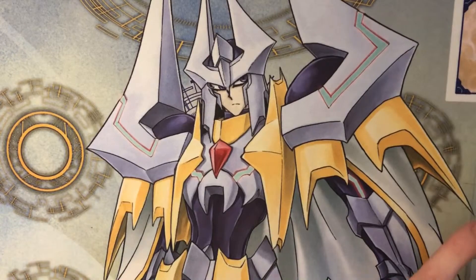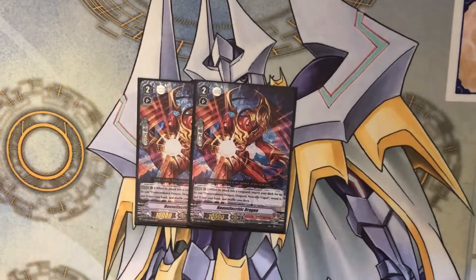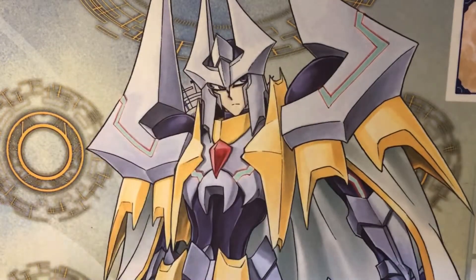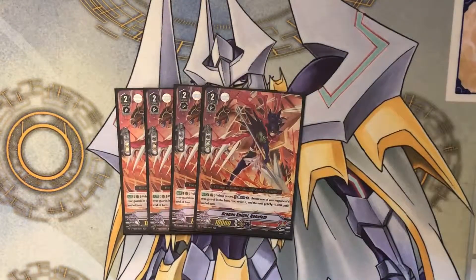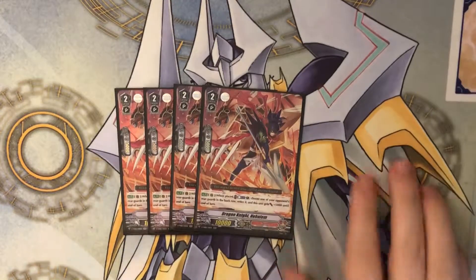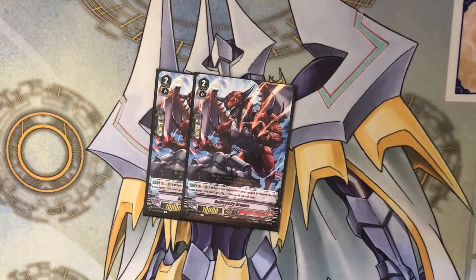Now down to the grade twos — we have two of that dragon which goes with the New Veil Vog. Next we have a playset of the hollow double rare Dragon Knight Holmes, which is one of the best grade twos in this deck. Also two Bellicosity Dragons.